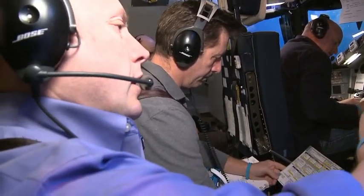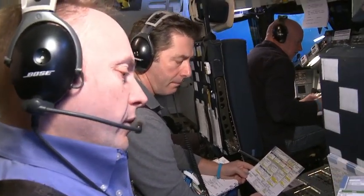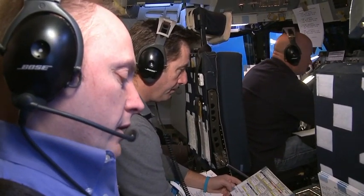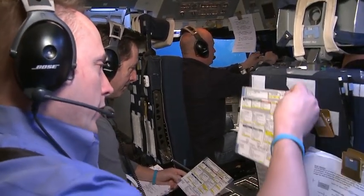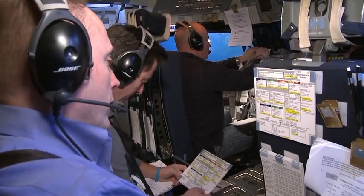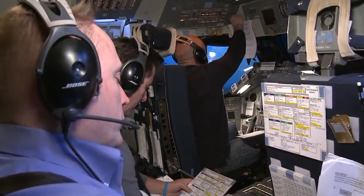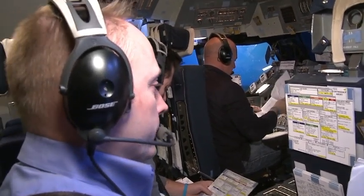We've got the contingency of board cards. Especially if we go to RTLS contingency, we've got the automated and CSS steps. And Mark, you're always good about telling us the 2L and then what color we are and running the steps, very unambiguously.